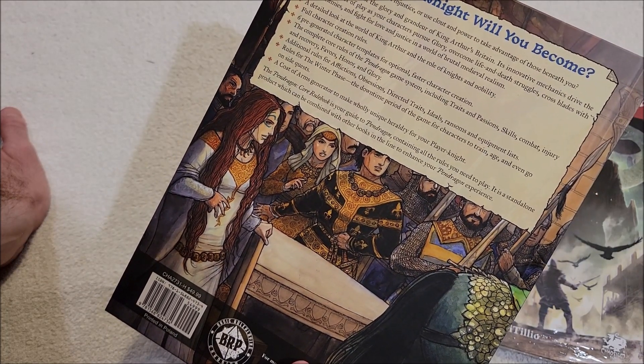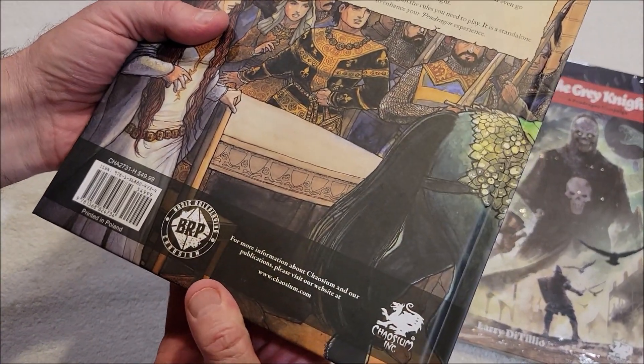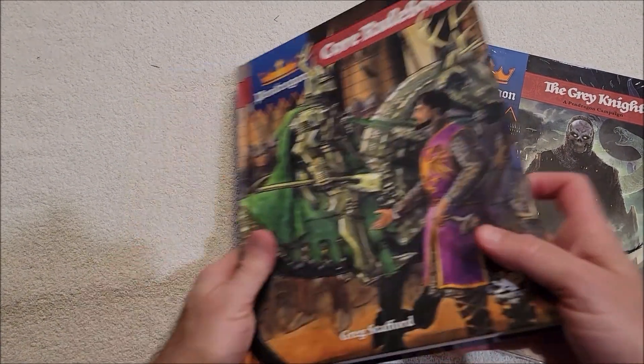The Pendragon Core Rulebook is your guide to Pendragon containing all the rules you need to play. It is a standalone product which can be combined with other books in the line to enhance your Pendragon experience. Since I ordered these directly from Chaosium, I got free PDFs of each product, which is a perk that I really love.